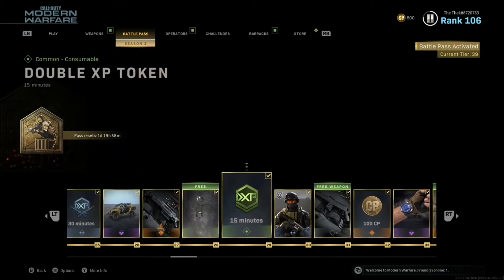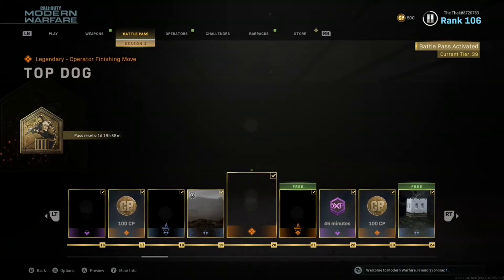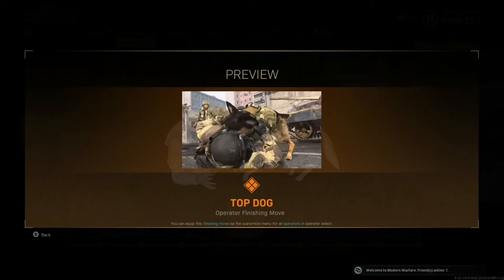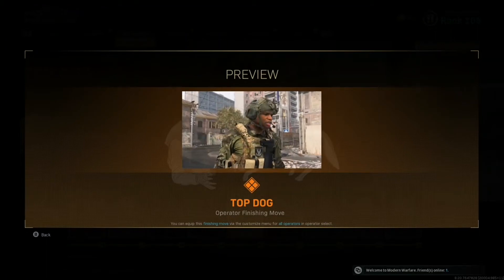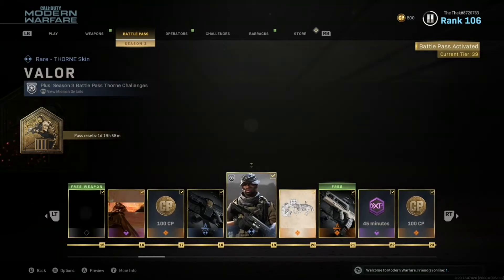One other cool thing I wanted to show you is the best finisher that I've seen on Call of Duty ever. I wasn't going to buy the battle pass, but as soon as I saw this finisher, I just went ahead and bought it. It's called Top Dog, and it's so cool — you just let your dog do the finisher. It's awesome. So let me show you some clips and you can see what it looks like in action.